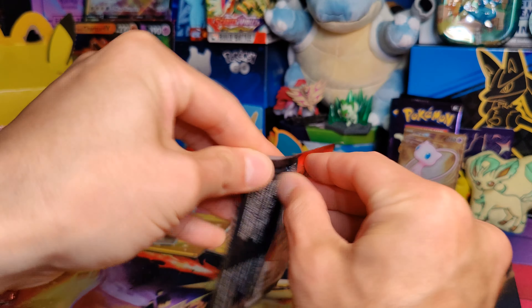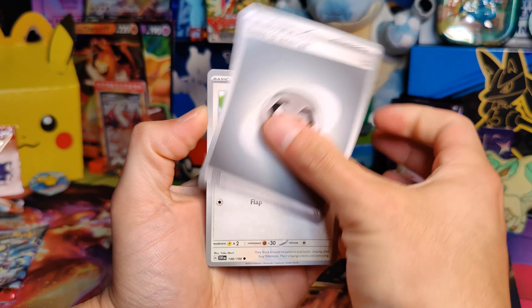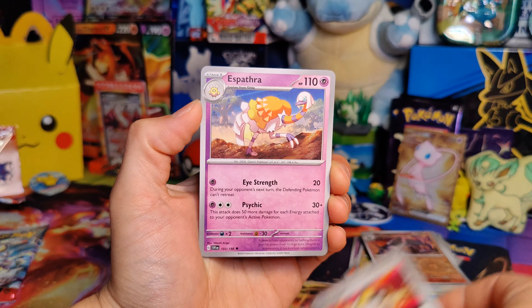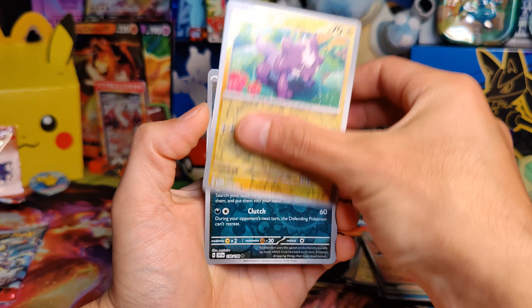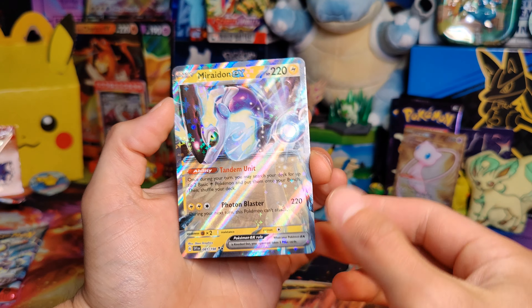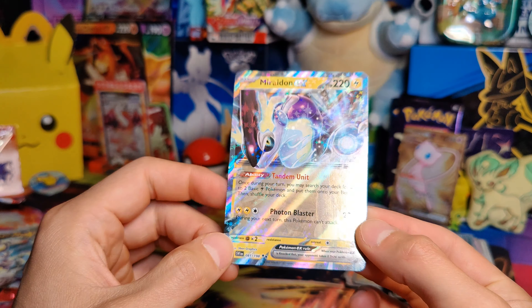Okay, next pack here. Steel Energy, Starly, Flittle, Shermish, Mankey, Ultra Ball, Espathra, Arvin, Toxel, Bombardier, and a Maradin EX Double Rare. So we get another super rare, but man, I have this one as well.